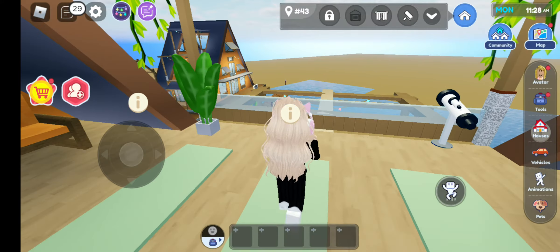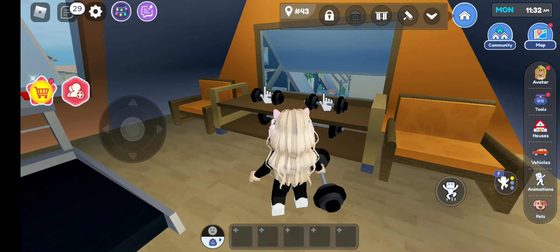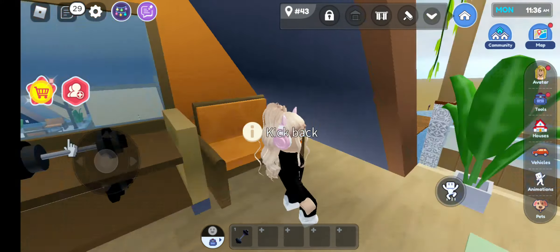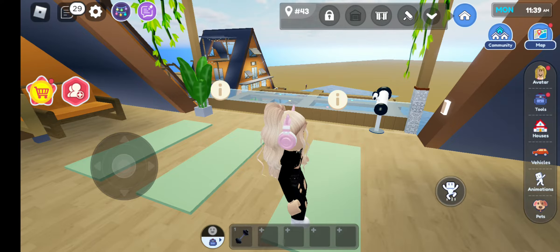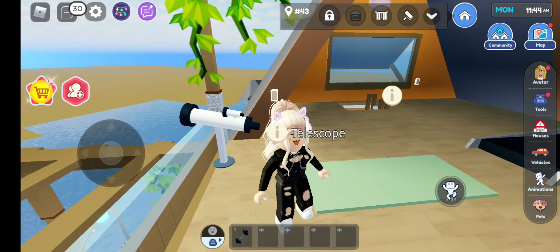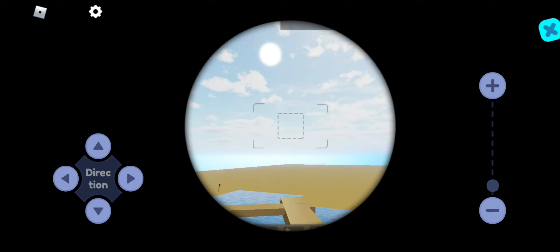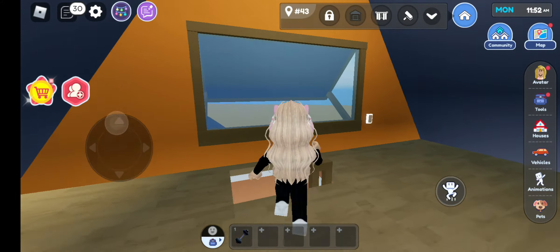Here you have some yoga, here you have some dumbbells, and here you have a spot where you can just relax and sit down. And here you have a challenge where you can explore the island and see the view of the island — pretty cool.